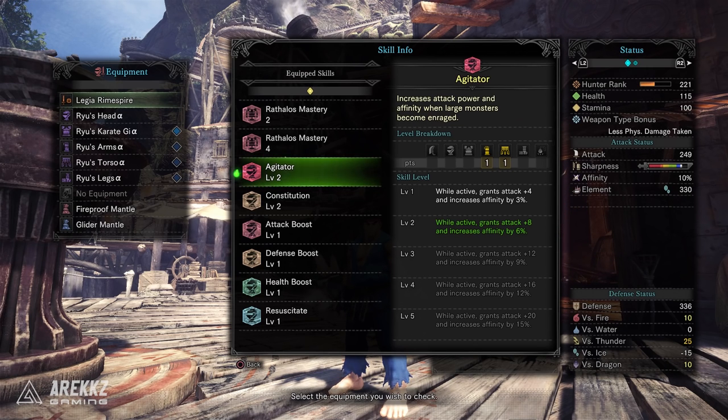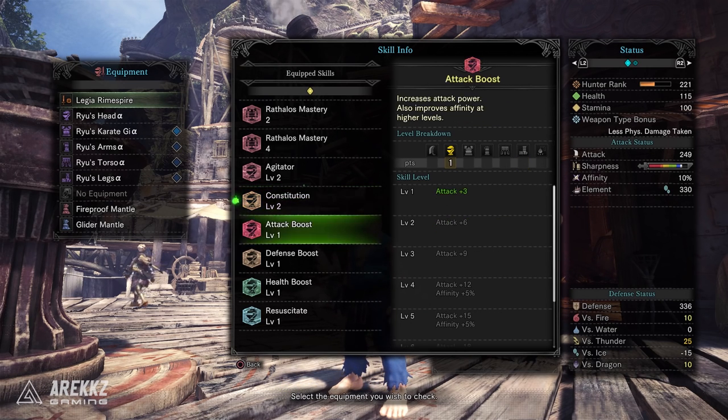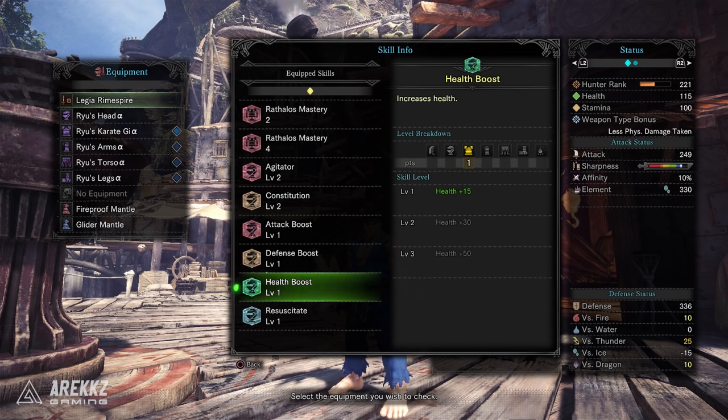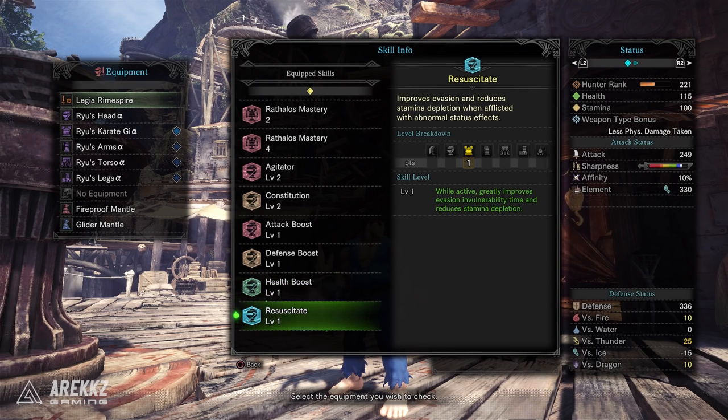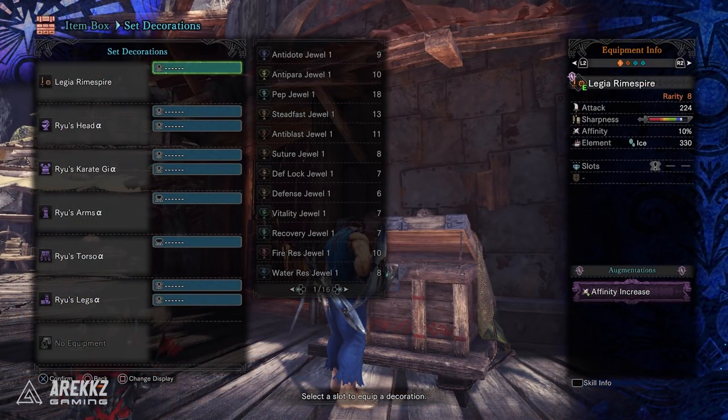On top of that you have Agitator level two, which grants plus eight attack and increases affinity by six percent when active. You also have Constitution level two to reduce fixed stamina depletion by 20 percent, Attack Boost level one for plus three attack, Defense Boost level one for plus five defense, Health Boost level one for plus 15 health, and Resuscitate level one which improves evasion and reduces stamina depletion when afflicted with abnormal status effects. For slots, you have six level one slots, one level two slot, and one level three slot.